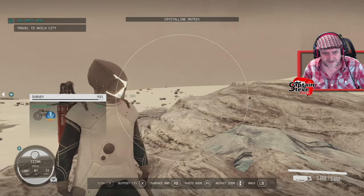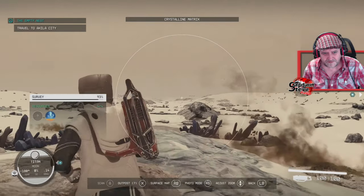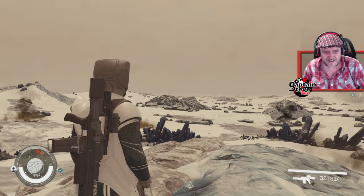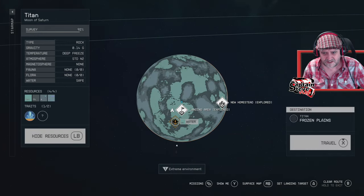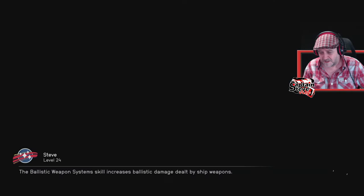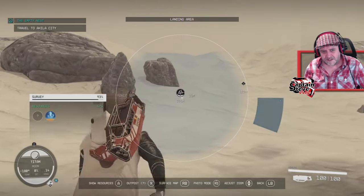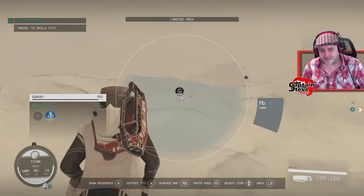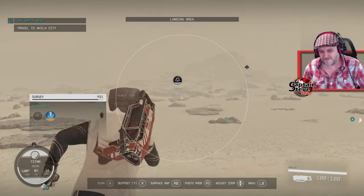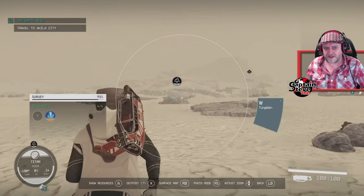These points of interest are randomly generated but they seem to come from a rather limited spawn pool. Let's see if we can spot another different point of interest. There's a cave over there but it's not going to pop an icon. There are none in near proximity so I'm just going to go to another area of the planet. I'll head towards this natural formation — sometimes these have booming noises like earthquakes, or they can just be meteorite shards.